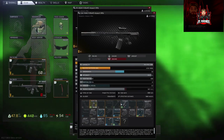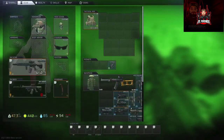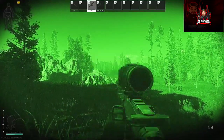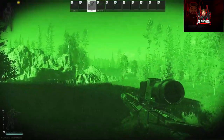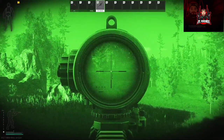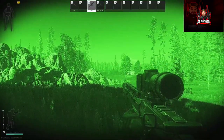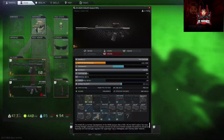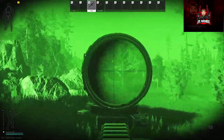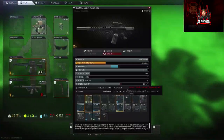We've got the L-CAN at the bottom and the Valde. The Valde is awesome at night — it's probably the one I use the most. The L-CAN has a nice zoom on it too, good to go. The Valde has a two-times variable zoom on it. Both are pretty good sights for night time.